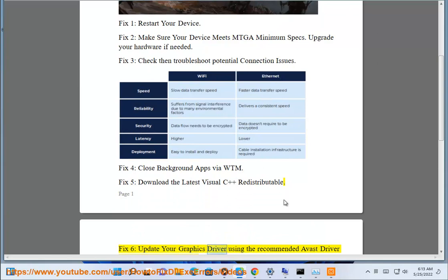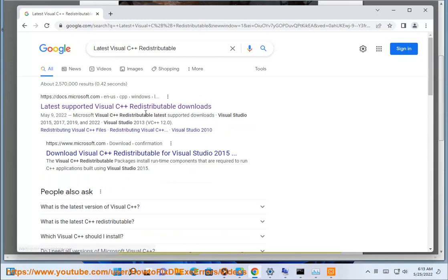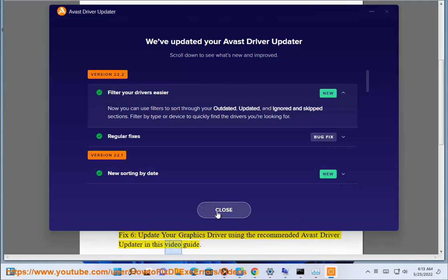Fix 6: update your graphics driver using the recommended Avast driver updater in this video guide.